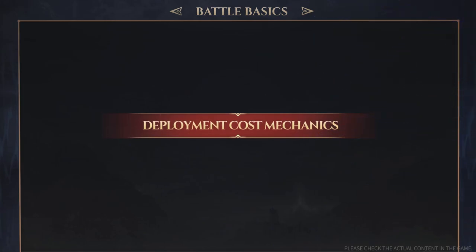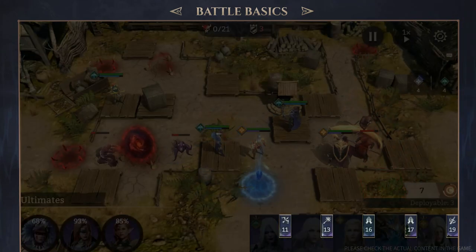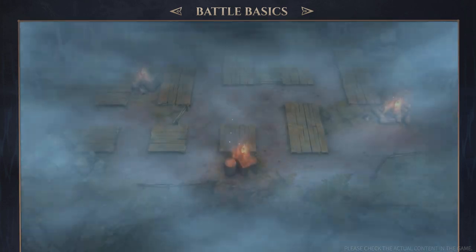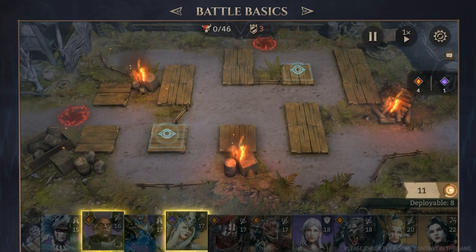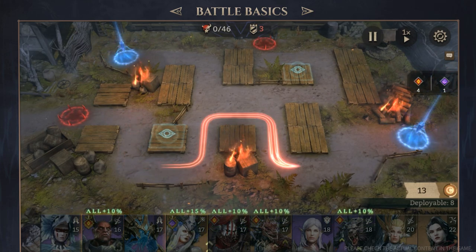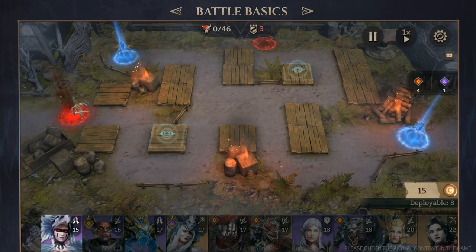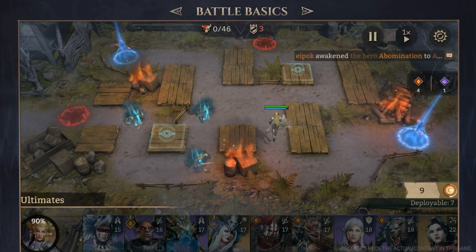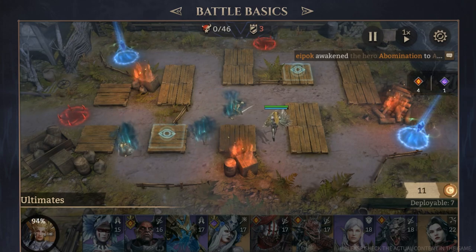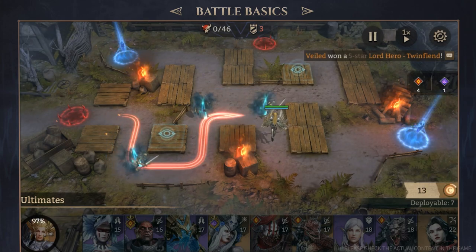Deployment Cost Mechanics: Each hero requires a different amount of cost to deploy. At the beginning of the battle, you will be granted an initial amount of cost to use. As the battle progresses, the cost gradually regenerates at a rate of 1 point per second. Make sure you manage your hero deployment wisely based on the cost mechanics. For most battles, prioritizing deploying melee heroes first will be a good choice.